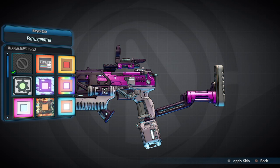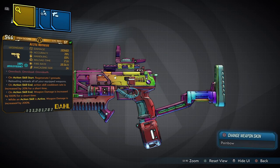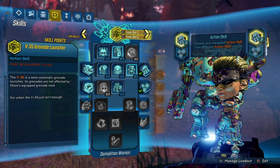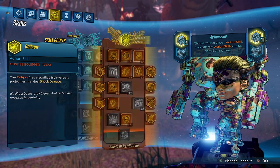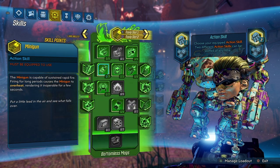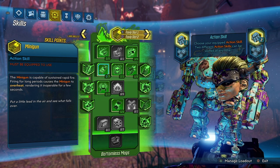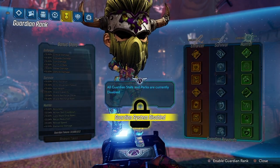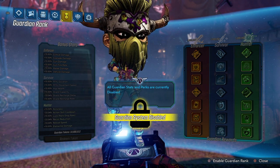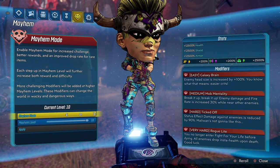I want to change the camo on this weapon — I do like the Extra Spectral but I'll change it to the Pain Bow because I like that rainbow. I'm also going to show you guys my skill tree. I did not spec into kill skills; I specced into passive skills, but you guys should spec into kill skills. I also disabled my guardian rank system to show raw damage, but you should enable yours. I have Mayhem 10 enabled.